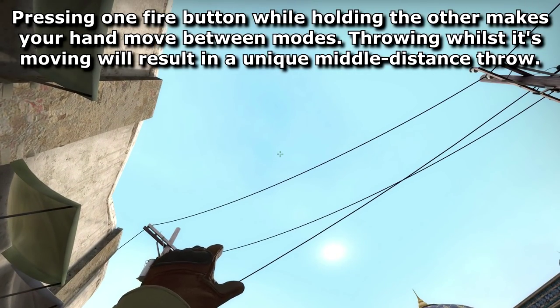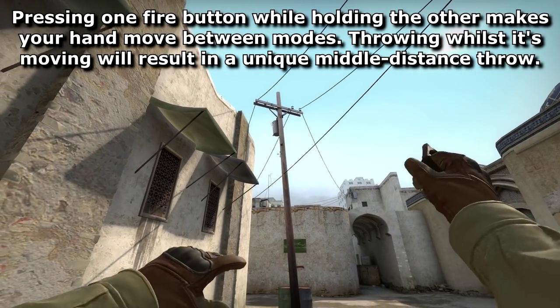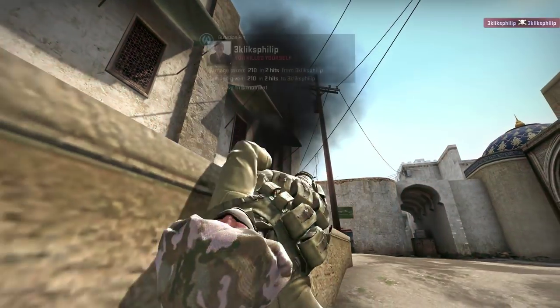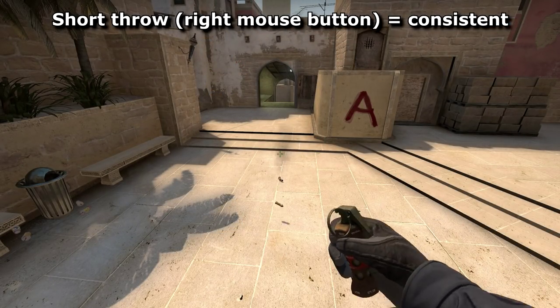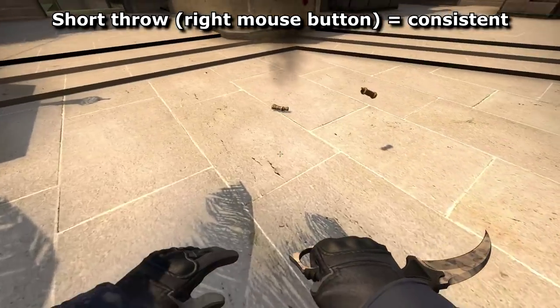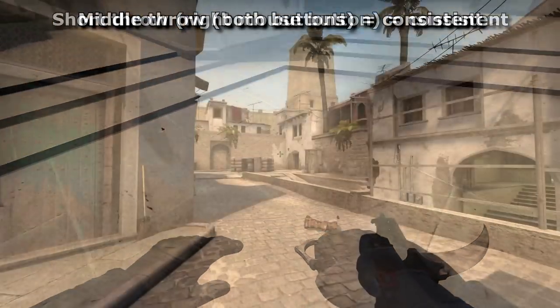But how important is this grenade throwing update? Has not knowing about it until now been keeping you in Silver when you should be Global Elite? I don't think so. In practice I only use the left or right throws because they are 100% consistent. By introducing another variable — in this case button timing — I think that it can make grenade throwing more difficult.